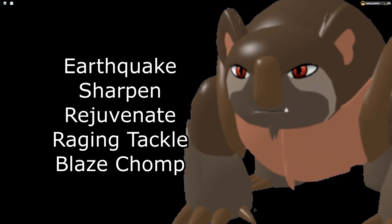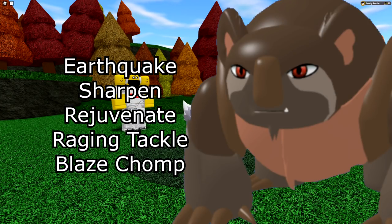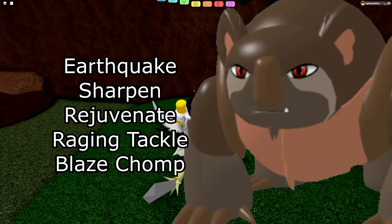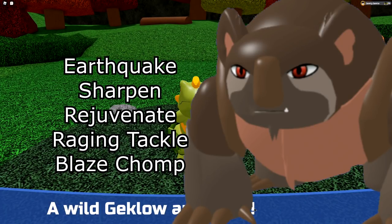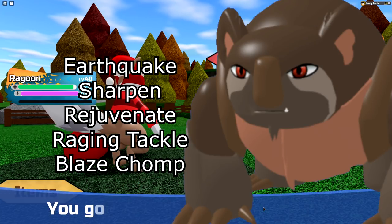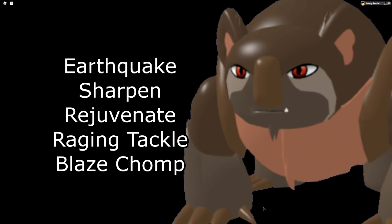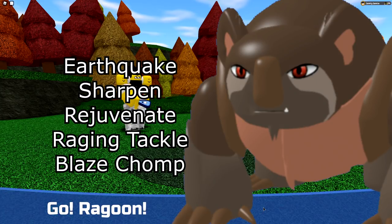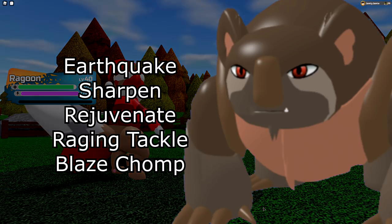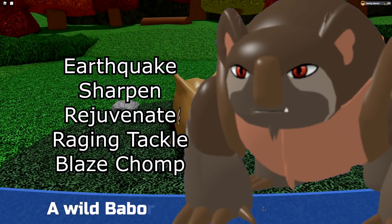Next is Sedemars — pretty easy. Earthquake for STAB, Sharpen — if running the Hasty ability you definitely need Sharpen so you don't miss; after a Sharpen, moves that were 100% accuracy stay that way. Rejuvenate for health since Sedemars is fairly bulky. For the last move, most people started with Raging Tackle, but then realized Blaze Chomp lets you hit Plant types much harder, so most now go for Blaze Chomp. Raging Tackle is still an option if necessary.